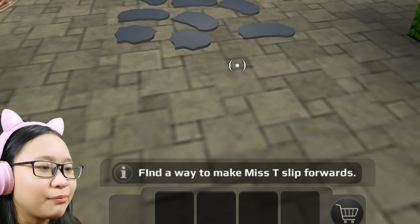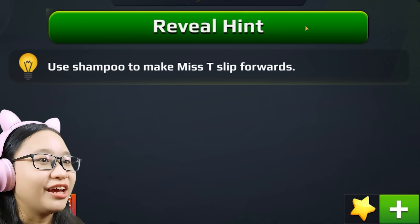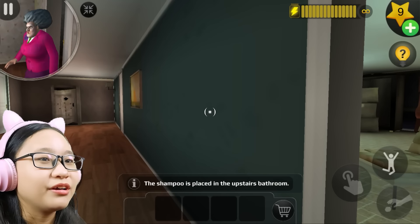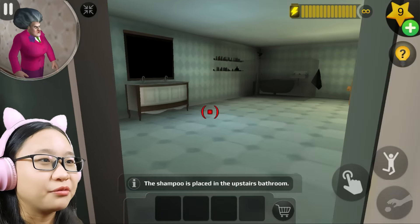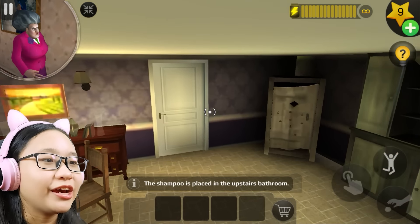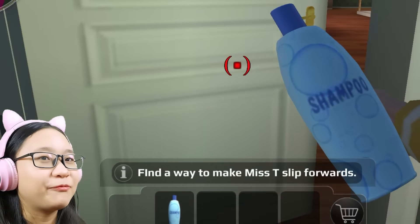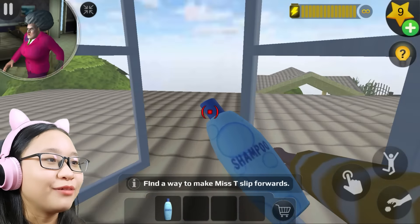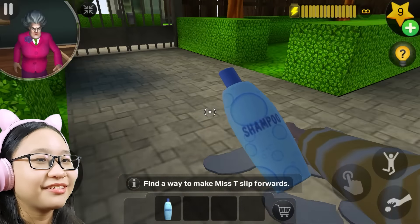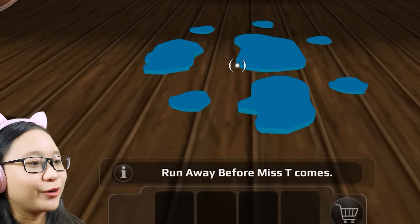Find a way to make Misty slip forward. Use shampoo to make Misty slip forward — okay, the shampoo is placed upstairs in the bathroom. There are two bathrooms in this house. There's a bathroom here but no shampoo. The shampoo must be in the other bathroom. There's the shampoo! Misty's going upstairs — let's jump down from the roof because I'm too lazy to take the stairs. I've injured myself. I'll put the shampoo here on the porch.